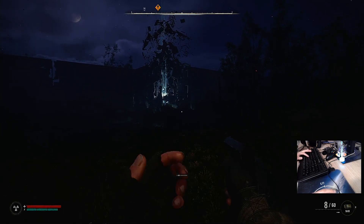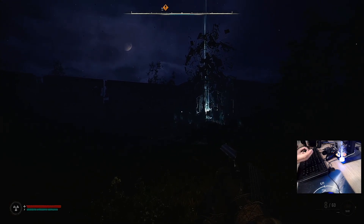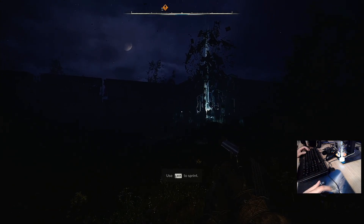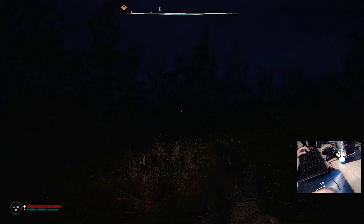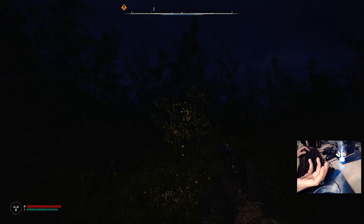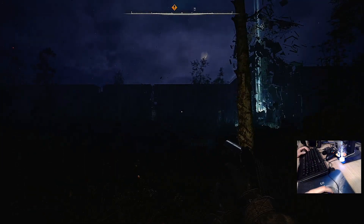I can activate the flashlight. It's giving sprint as a normal command, and it's even giving instructions on how to use the mouse and keyboard. Let's check something in the options.